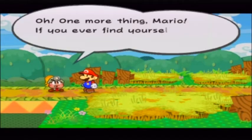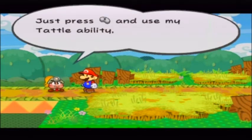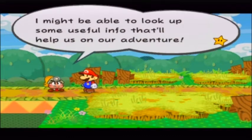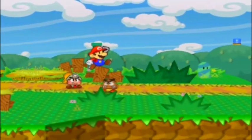One more thing, Mario — if you ever find yourself wondering what to do, just press X and use my tattle ability. I might be able to look up some useful info that will help us in our adventure. So just press X whenever you're lost.